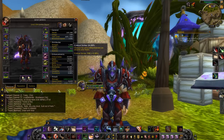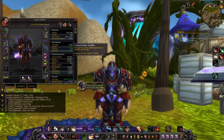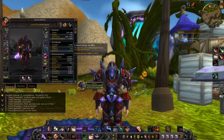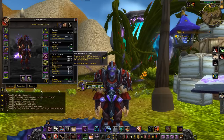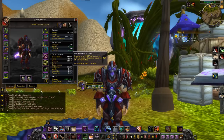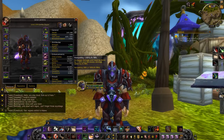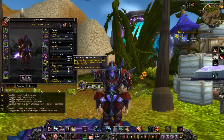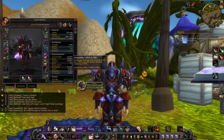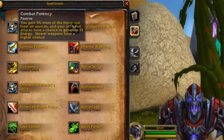The other three stats — critical strike, multi-strike, and versatility — I have tried stacking, but there's no way combat rogues can benefit from them to their full potential. While we do grant party and raid members 5% extra haste and 5% extra multi-strike, crit, multi-strike, and versatility don't have any specific use for the combat rogue spec. They're side stats — it's okay to stack any of them, but the main focus should be between haste or mastery.